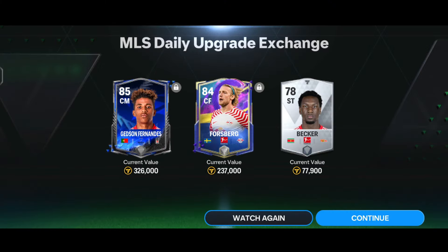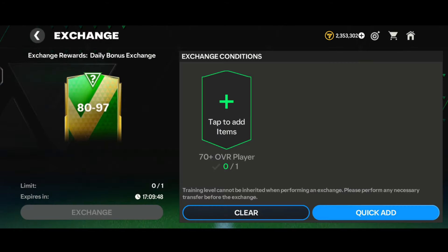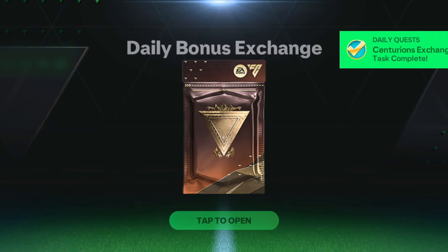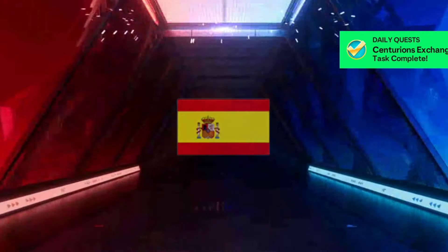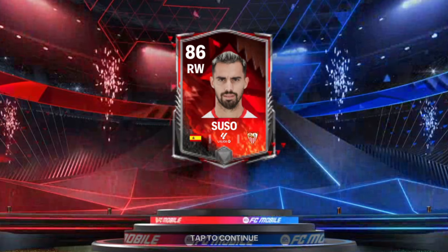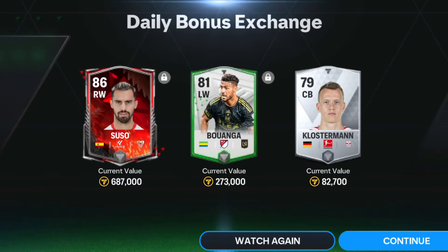Now let's do a daily bonus exchange. Here comes the pack - another rivals walkout, a Spanish right winger. We got the 86-rated right winger Suso, one 81-rated red card, and one silver card. That was a pretty trash pack.